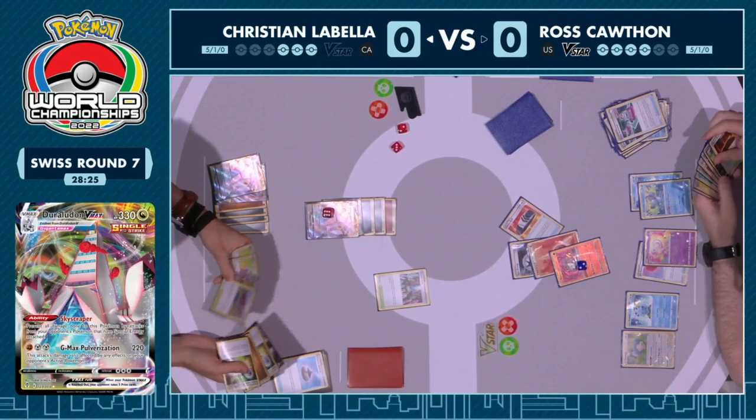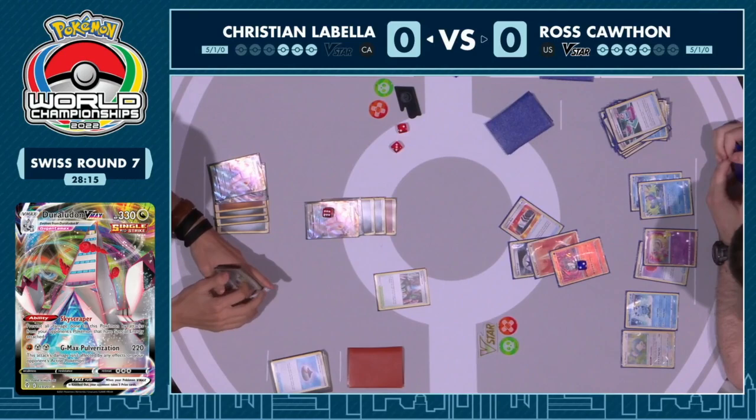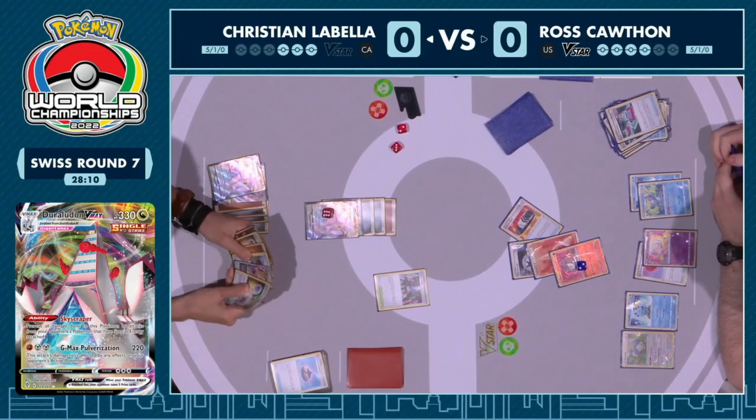An oversight there from Ross. You hate to see it, but yes, Skyscraper is in effect. That Radiant Charizard is going to do zero damage, and that could be the difference in this game. That's actually happened quite frequently in a lot of matchups when playing Duraludon — if someone's not super well versed in playing against Duraludon, they don't catch that interaction.